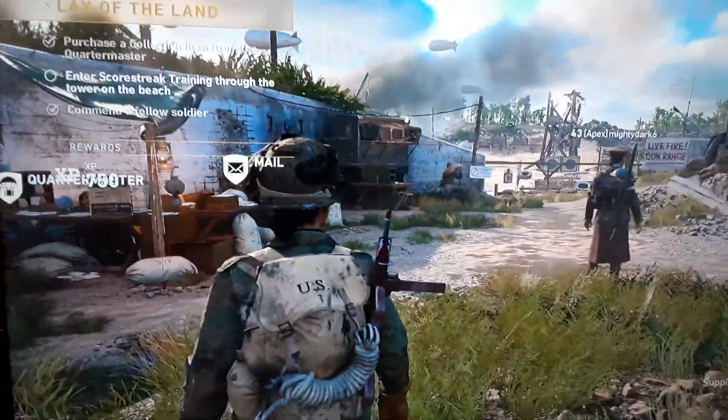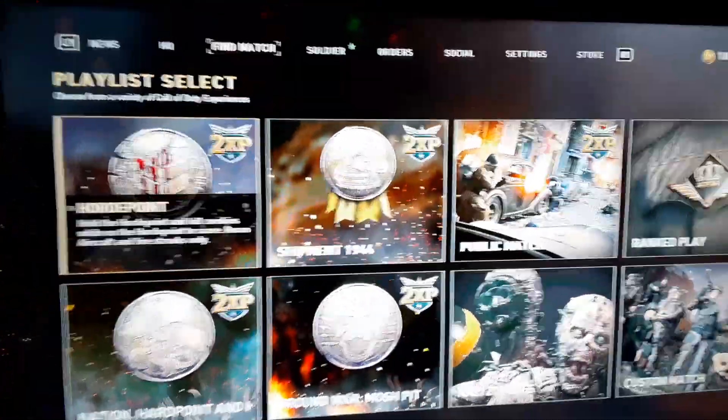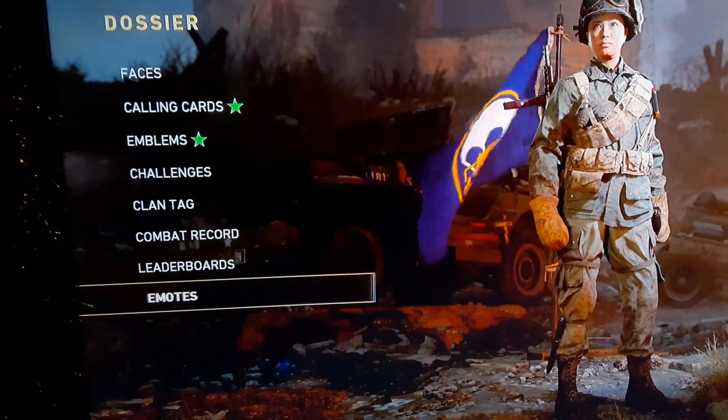Okay, so I finally figured out where to spend your Armory Coins. So first, you go to your soldier, go to your dossier, go to emotes.